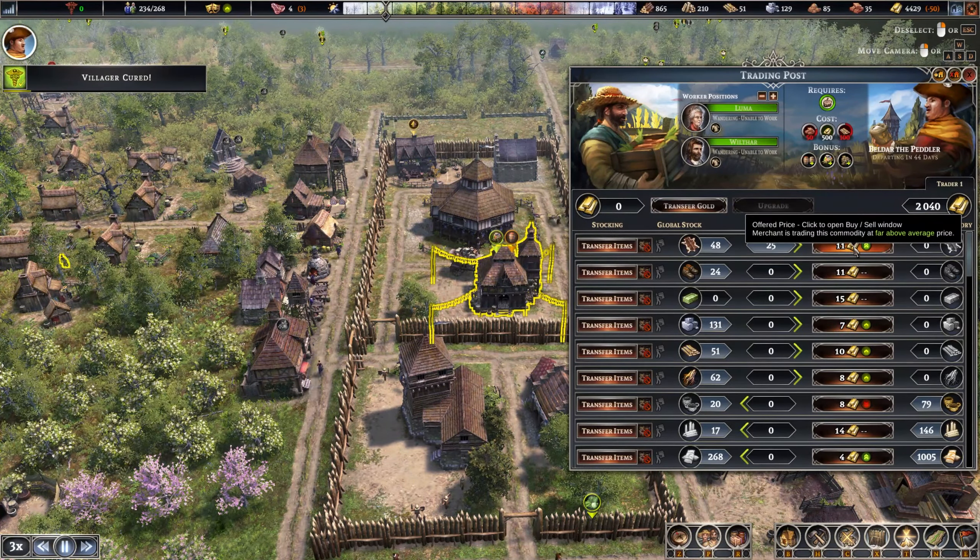Then we can hook this up as well, and then we can probably have a road — we actually have a road here. Now they have things to do. They are cutting down all that, but the ground is frozen. Oh, look at that — 152 bricks! And this is built — the market square. Let's upgrade this first.